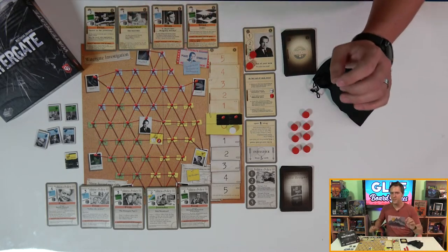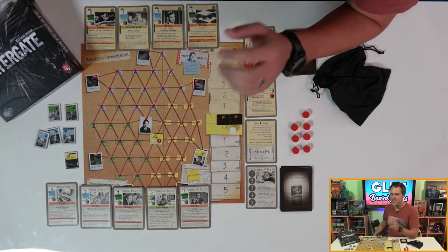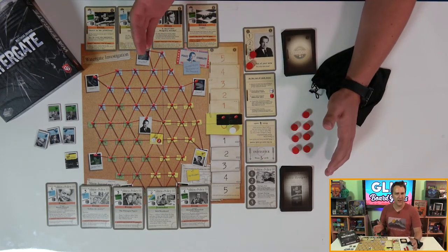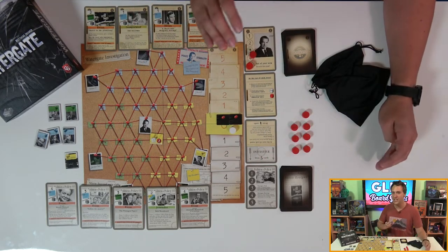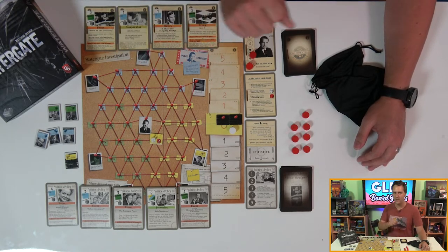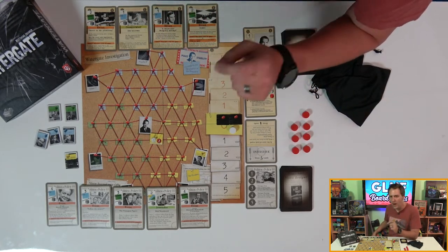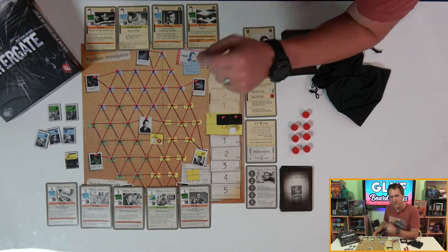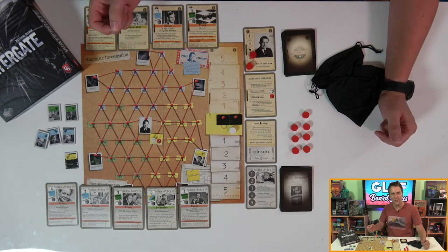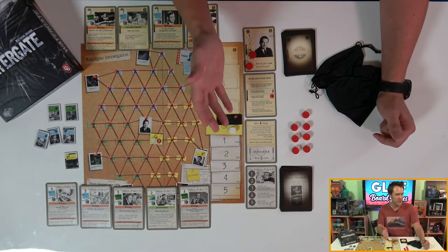Remarkably well. Comparisons have been made to Twilight Struggle, given the two-player nature of the game and the political theme. I see why the comparison is made, but they're vastly different games. First of all, the playtime for Watergate is 30 to 45 minutes, meaning that you'll be able to play at least two if not three games of this in the time it takes you to decide one contest of Twilight Struggle. Secondly, the focus of Watergate is much leaner than the other game, meaning that you're really quite laser-focused on the evidence and influence tokens above all other concerns. Playing one card at a time means you'll still get to instantly react to your opponent's moves and counter moves, making this a more tactical game than a strategic one.